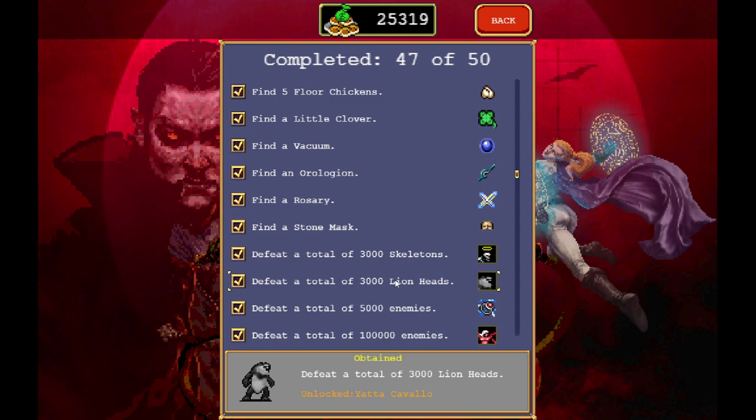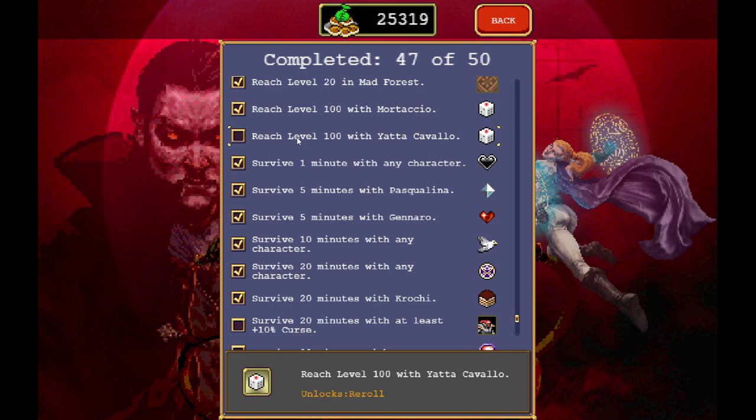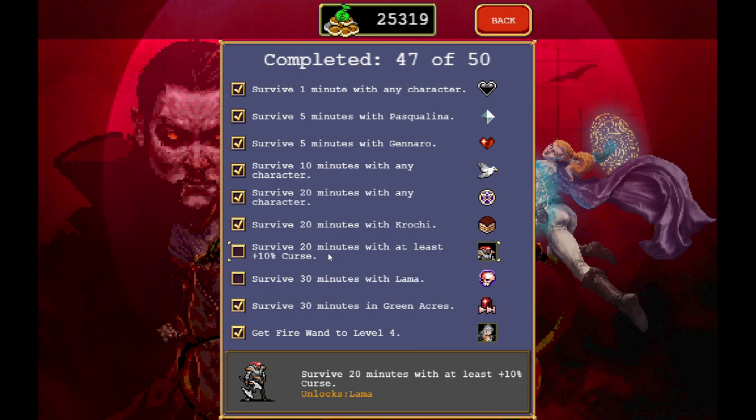For the achievements: first, defeat a total of 3,000 Lionheads — the lion heads shown previously. This works retroactively, so if you've played a lot, you can enter a match, quit right away, and get it instantly. That unlocks Yatta Cavallo, the new character. The other three achievements: reach level 100 with Yatta Cavallo — which we're going to try today; survive 20 minutes with at least 10 Curses — also trying today; and survive 30 minutes with Llama for the next character, which we'll do tomorrow.